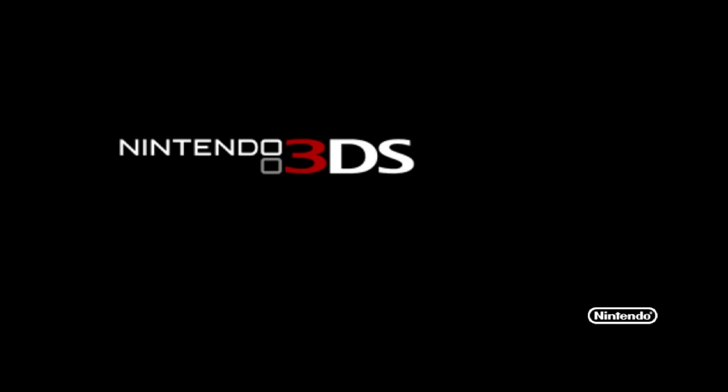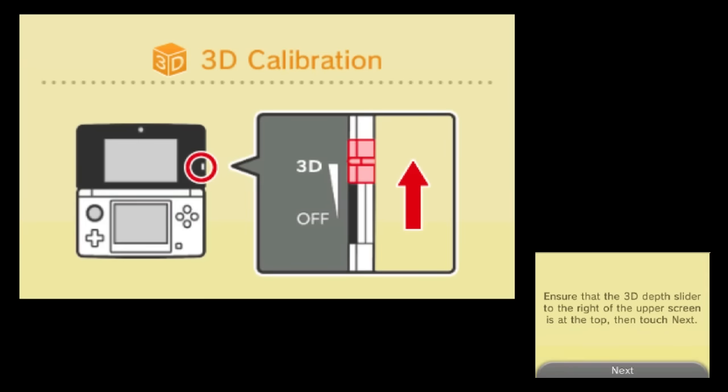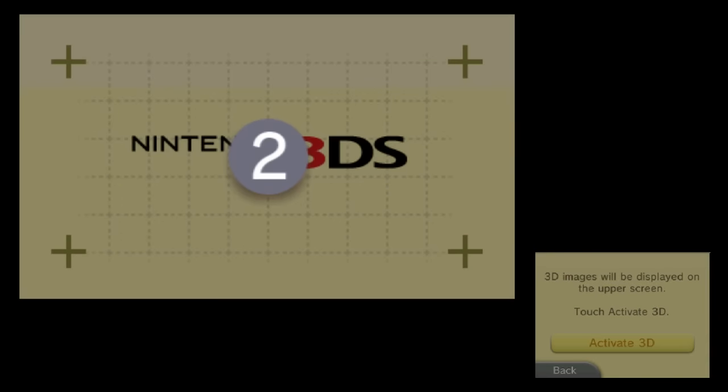Once the format has been completed, the 3DS will restart itself. Choose your language — obviously I'm English so I'm going to choose English — and then do the 3D calibration. You have to do this every single time, so just quickly activate the 3D, watch it do its thing, then you can skip it after.